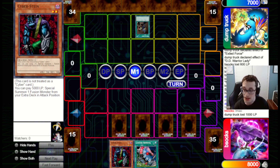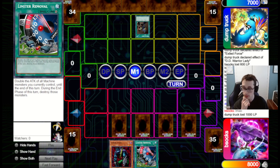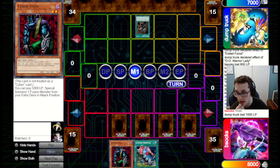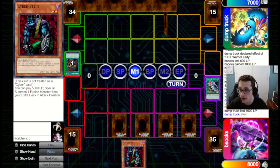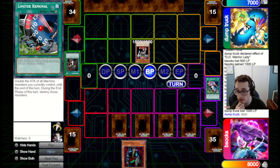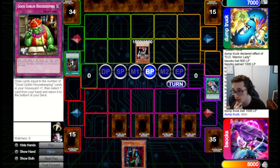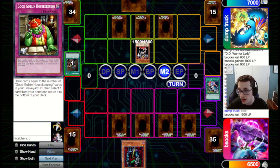They go for Confiscation, so I get a little punished for holding Stein in hand. Maybe I should have set the Limiter, but I didn't want to commit the Stein to field since they have too many ways to remove it. They take the Limiter instead — I guess this means they probably have a way to stop the Stein. They attack in with Warrior Lady. In hindsight I might have wanted to Threatening Roar this, but that's putting a lot on drawing a Spell and Trap removal card, so I just decided to take the 1,500 damage. We're still in Stein range, so it's not the worst.